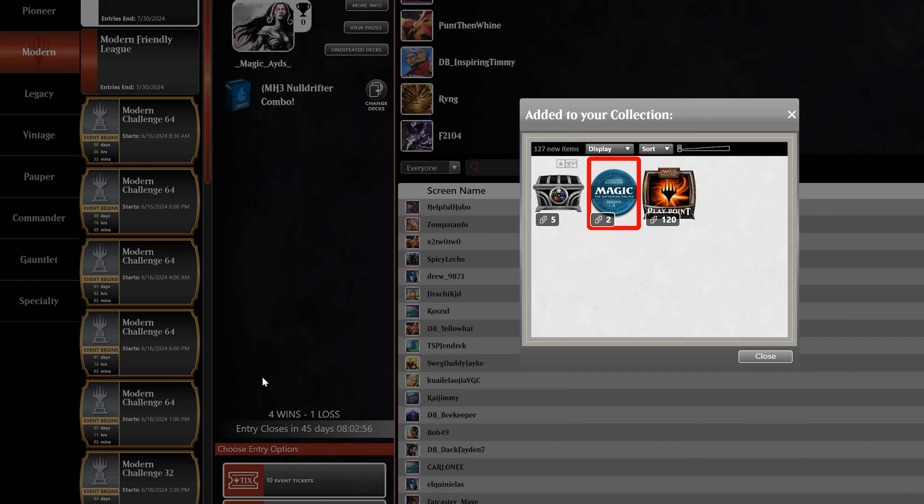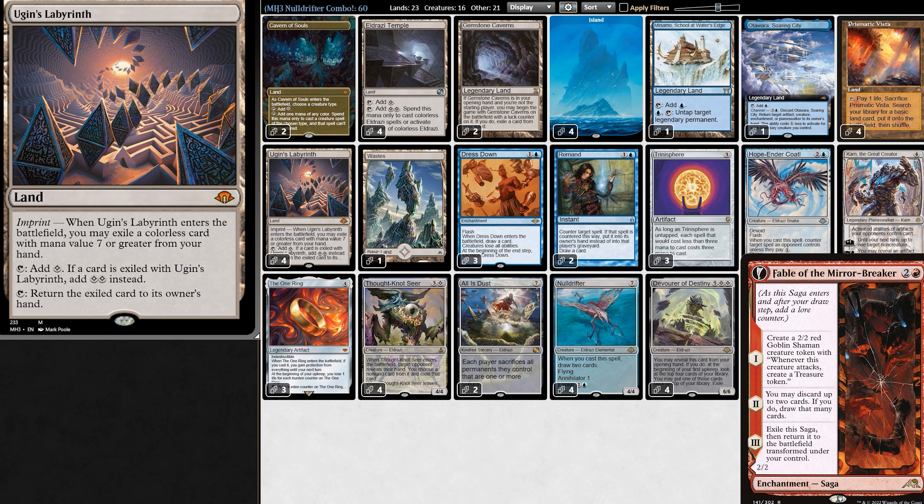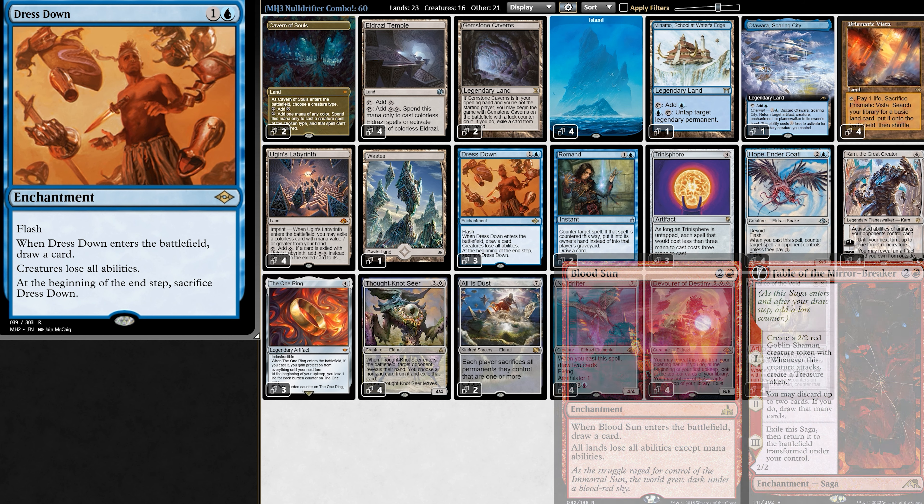So 4-1 overall — there we have it. Part of daddy is worried that Labyrinth is too strong, but the other part of daddy is turned on thinking about all the cool cards to play with this, like Fable or even Bloodsun — that would be pretty gangster. As for Nulldrifter, we'll have to wait and see if this combo ticks off. I hope you enjoyed the deck as much as daddy did.